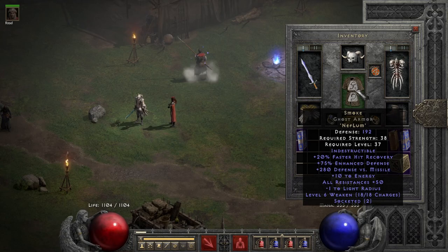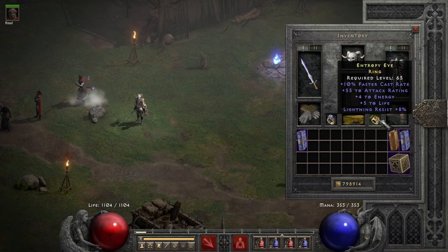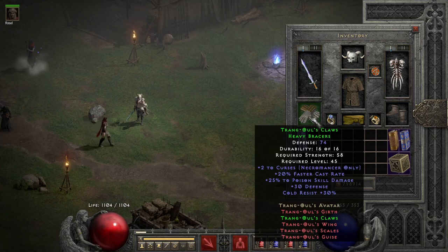I have a Smoke Runeword, I have Infernal Stride boots — you can also go with any Rare or Blue boots, just something that gives you faster run/walk. I have a Rare Ring with 10% faster cast rate and a little bit of resistances, a Rare Belt with Life and resistances, another Ring with resistances, and Trang-Oul's Claws for the faster cast rate. You can also go with Mage Fist or something else with resistances. The faster cast rate is nice but it's not really mandatory for this build — it just makes casting summons and Corpse Explosion a little bit smoother.